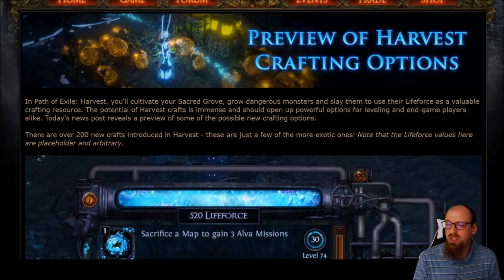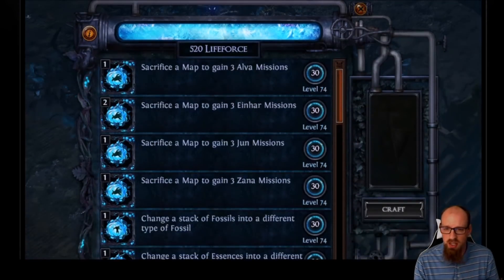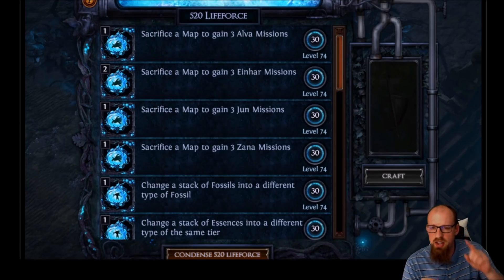In Path of Exile: Harvest, you'll cultivate your sacred grove, grow dangerous monsters, and slay them to use their life force as valuable crafting resources. The potential of Harvest crafts is immense and should open up powerful options for leveling and end-game players alike. Today's news post reveals a preview of some of the possible new crafting options — there are over 200 new crafts introduced in Harvest. These are just a few of the more exotic ones. Note that the life force values here are placeholders and arbitrary, so pay no attention to the cost.